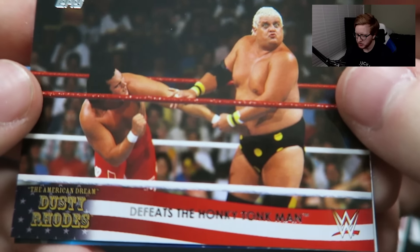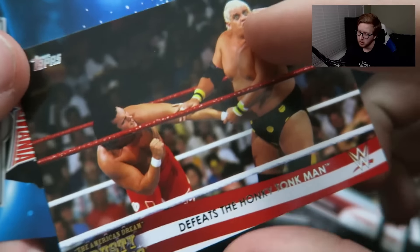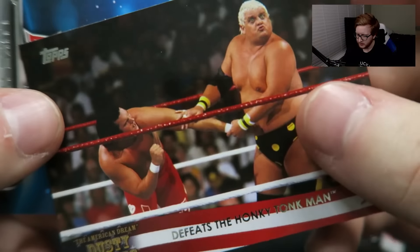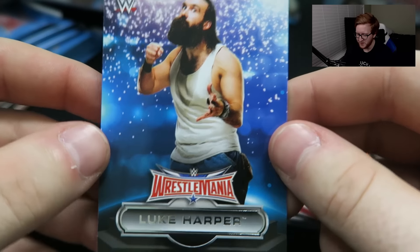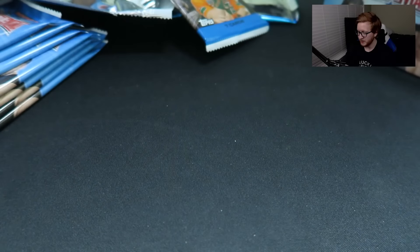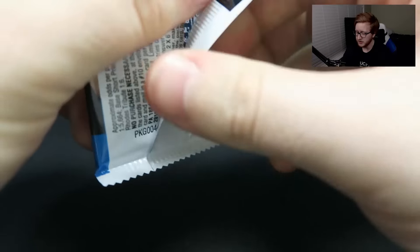Oh my god — the American Dream, Dusty Rhodes defeats the Honky Tonk Man. Now this is a cool card. This is like a special card — one of ten. Look at that. And look at this — Luke Harper WrestleMania! Baby, that's what I'm talking about, my man Luke Harper. That Dusty card is awesome. We're not even halfway through the packs yet and I'm super happy with what I've gotten so far.